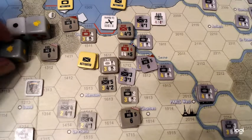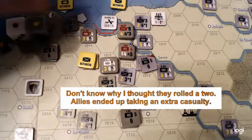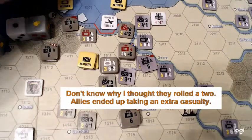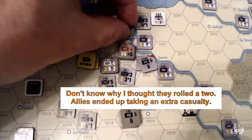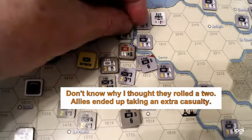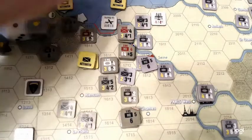Allies have minus 1 because of the odds, plus one because of the river, and they rolled a 2 anyway. So basically they have two. IK takes 1, and I think I can take 7. A good start.